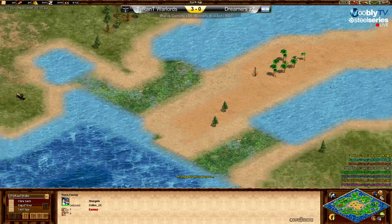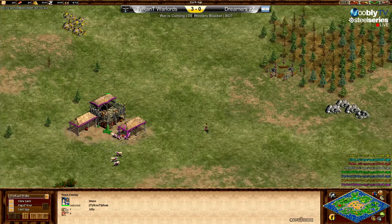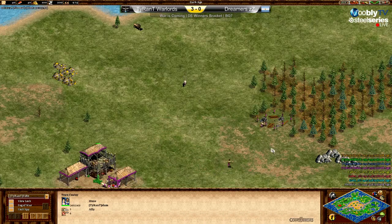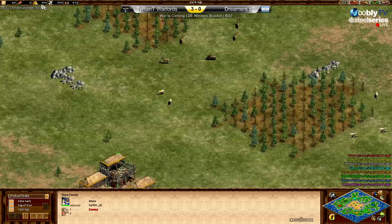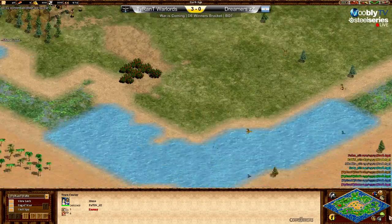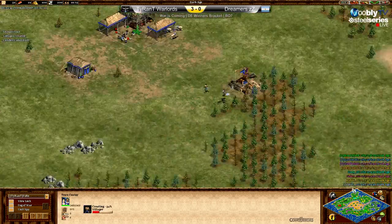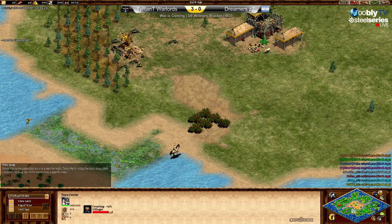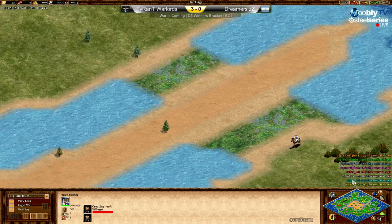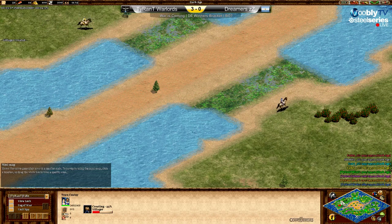Watching to see if any flanks are laming like yesterday, but so far all players are going for their first boars. No forward scouts visible yet. We know that Fire, Root, Slam, and Barry are very fast on water.